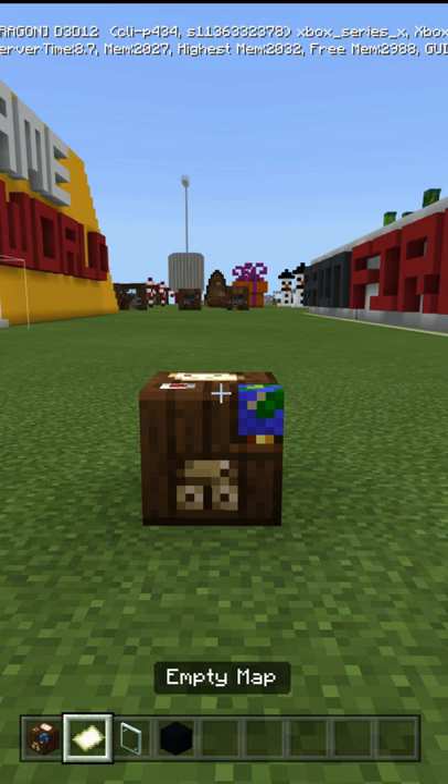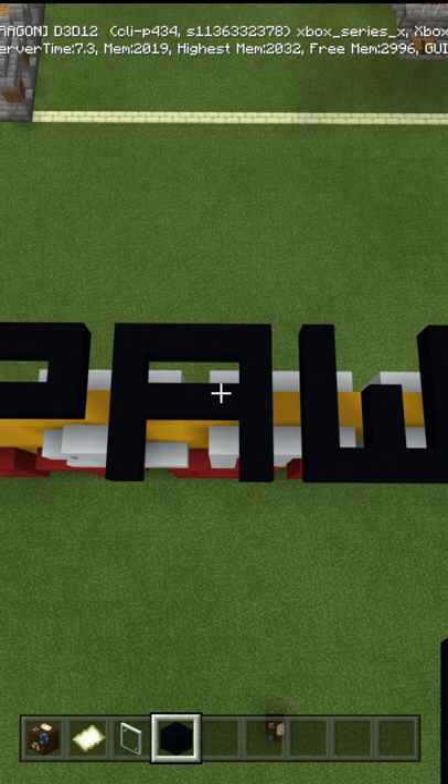Did you know in Bedrock Edition there's a hack to allow named locations to be put on a map? You're going to need a cartography table, an empty map, a glass pane, and color concrete of your choice.